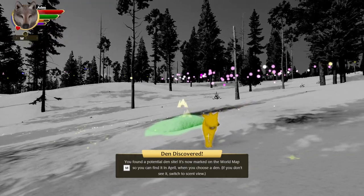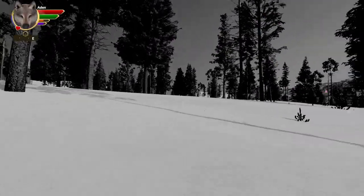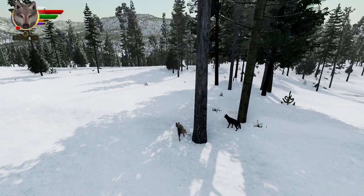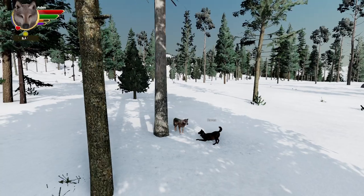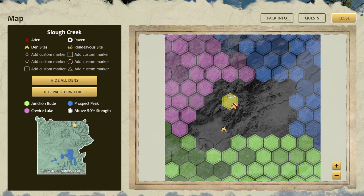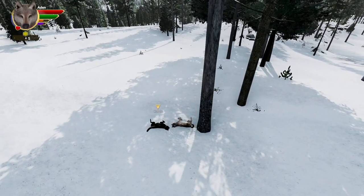Aha, here we go — we've got a coyote den. That makes sense. So we've got a den that's out in the open as well. Now what we want to start doing is claiming some territory, so let's put a scent post in here. If you pee on things twice, you can see that marks the territory. Going into scent view, you can see the scent post right there — this now gives us 60% on our first hex. This den is right at the junction of three hexes, which is good to keep in mind.